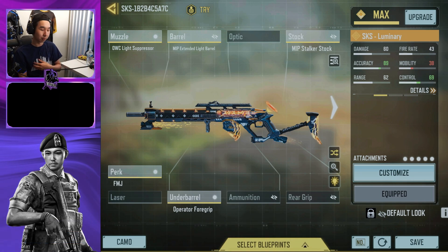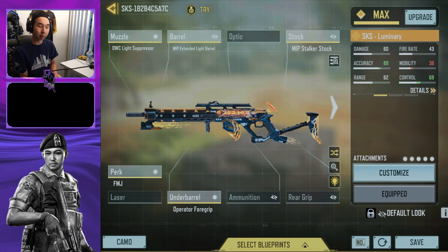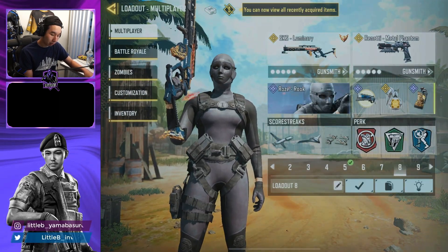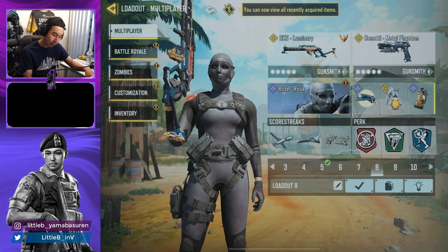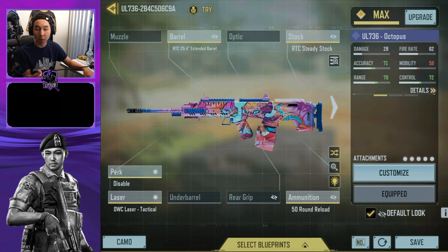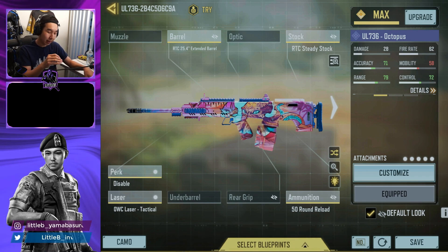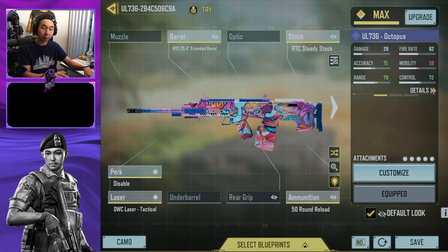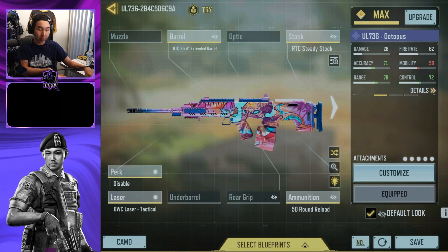Number eight is the SKS — in my opinion the best SKS build, given to me by Space, the number one SKS player in the world. Here it is. Number nine is the Holger — probably the best LMG in the game right now. If you're not using the Holger you're missing out. I've shown this LMG class in previous videos and a lot of people loved that build, so here it is if you're interested.